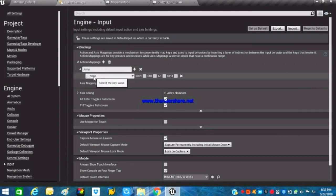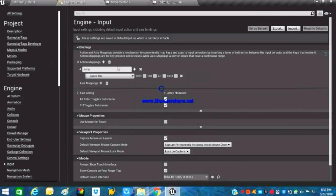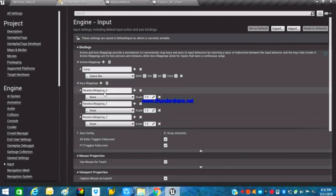Rename the action input to 'Jump' and set the keyboard key to Spacebar, so that whenever we press the Spacebar our character will perform a jump.